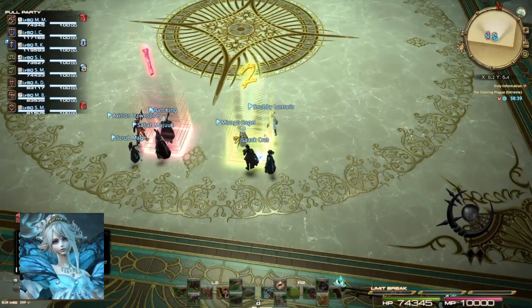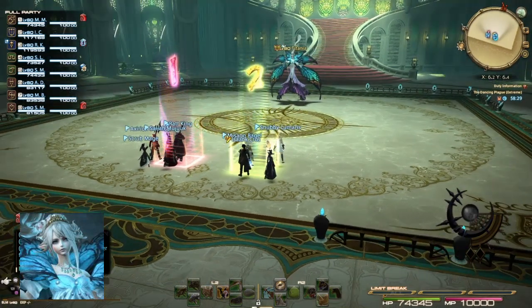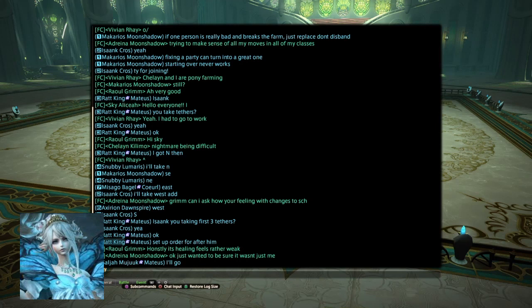Hi everyone, Maka here. This is how real EX Primal is defeated and farmed. It's through Party Finder — not through perfect parties, statics, and raid groups done perfectly with someone calling out every mechanic on Discord. It's farmed by ordinary people who have no idea who each other are, in Party Finder groups.